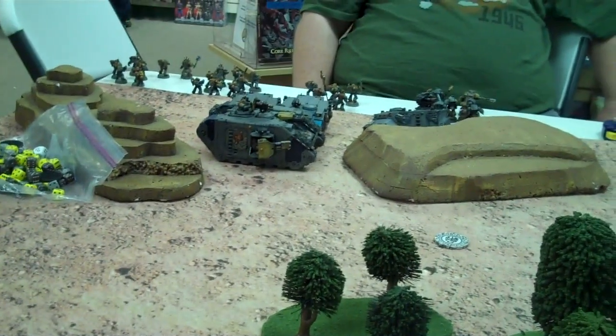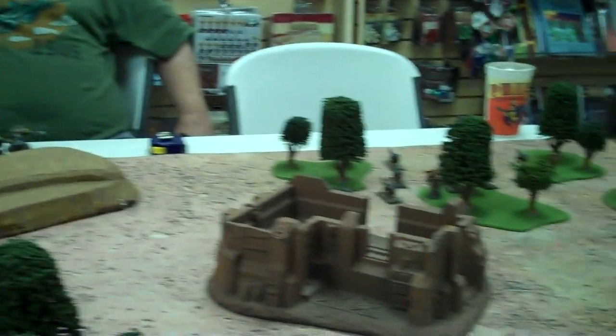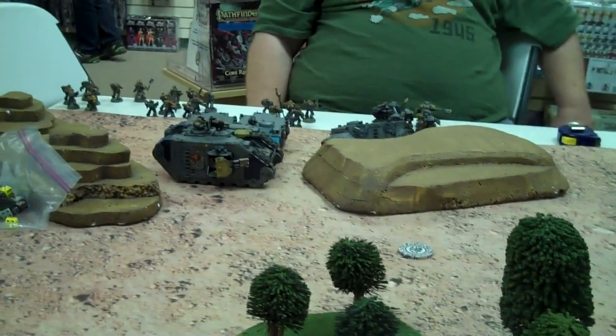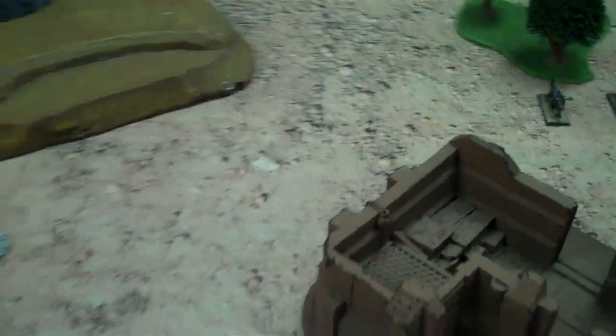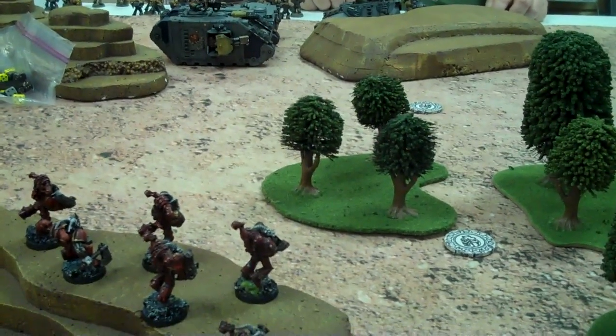I've set up in kind of a mass of crap right there - Longfangs and everything else. John's over there setting up with the Land Raider as the wall of doom. You can see the Saga of the Hunter guy hanging out with the dogs in the trees - they are fertilizing the forest. Are you going to roll to see if you can seize initiative? Yellow dice, baby! No, they let me down - a three. So it's going to be my first turn. John did a great job of hiding everything because all I could really shoot was a Land Raider and I made it where it can't shoot with a one.